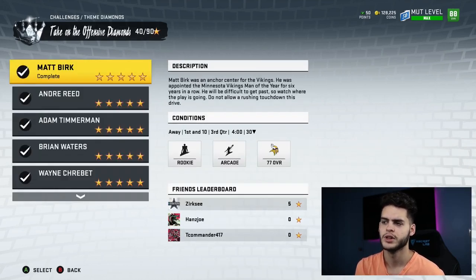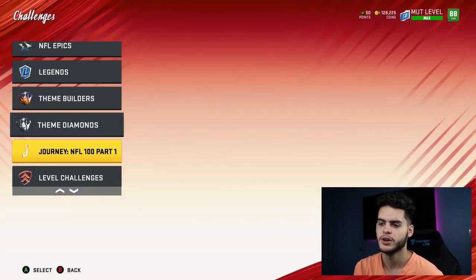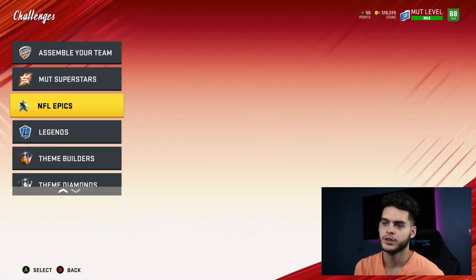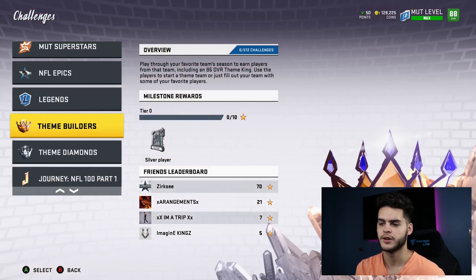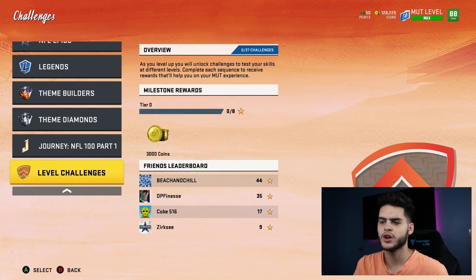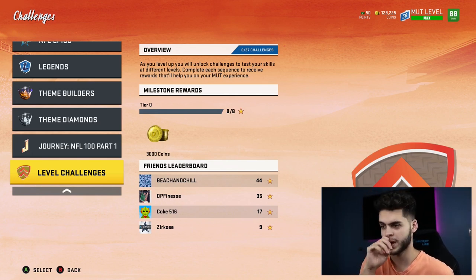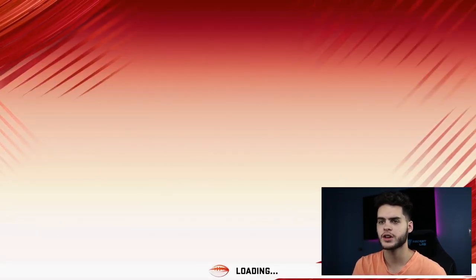The theme diamond challenges are simple — take on offense means you're on defense, take on defense means you're playing offense. If you count it all up, that's a free 88-89, free 86s, a free 84 plus, free elites, and gold NATs. There are so many free things in this game right now. Even if you're money-spent and have a bunch of packs, I still recommend doing them — I do them myself and I'm money-spent.